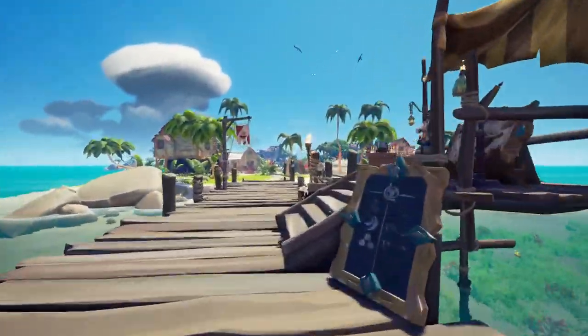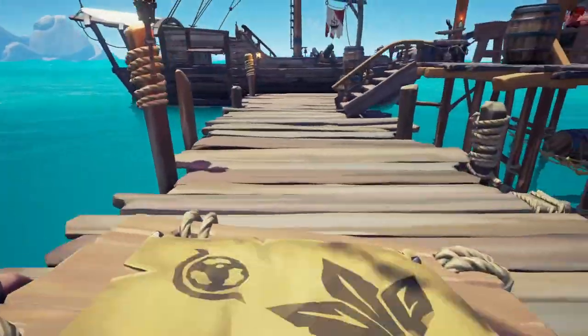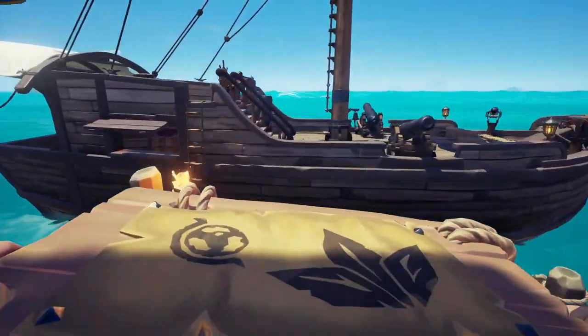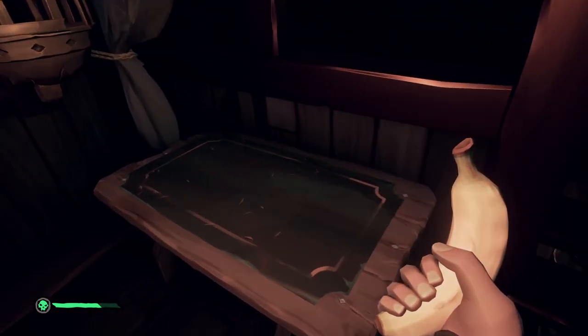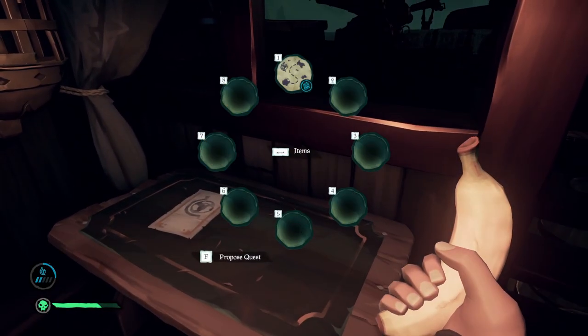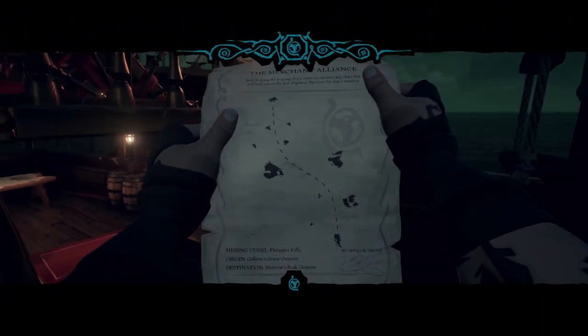I did this easily by keeping one of each resource separate and then stacking the bulk of the resource behind it. Once you've done this you want to start the cargo run voyage. What you're looking for is a voyage which takes you on the path of the route we're going to be taking in this video.